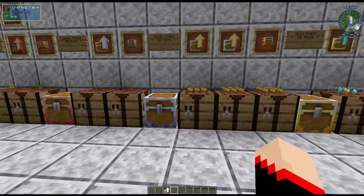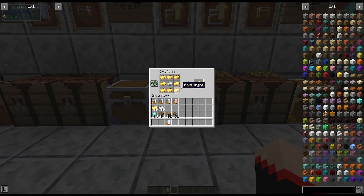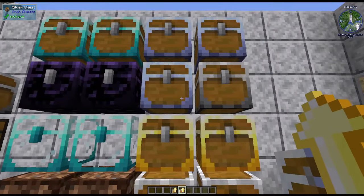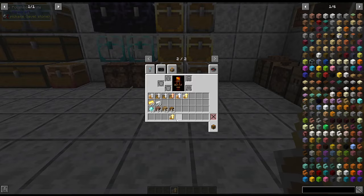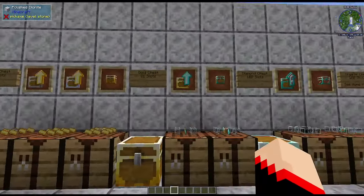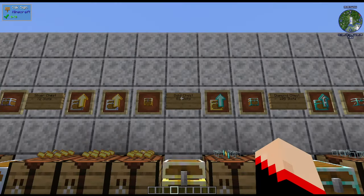Next we have the gold versions. The iron-to-gold upgrade uses an iron ingot in the middle surrounded by eight gold ingots. There's also a silver-to-gold upgrade: silver ingot in the middle surrounded by eight gold ingots. To demonstrate: click a silver chest to get gold, or click an iron chest to upgrade it to gold. Note that in creative mode the upgrade item is consumed just like in survival. To make the gold chest outright, take an iron chest and surround it by gold ingots.